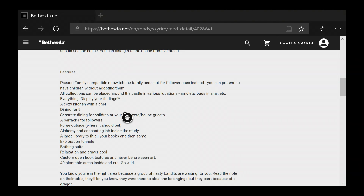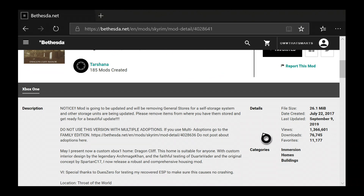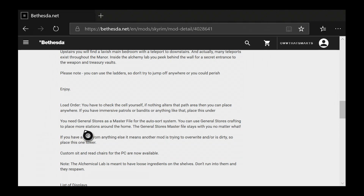I think the problem is that this was made with that general stores being used. It was created a few years ago and it was using this general stores mod, and that may very well be the problem. If nothing alters that path you should be able to place it anywhere. If you have Immersive Patrols or bandits, place this under it. I went ahead and moved it to the bottom just to try to get it to work. Now it says you need general stores as a master file for the autosource system.